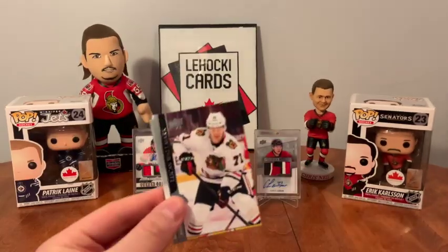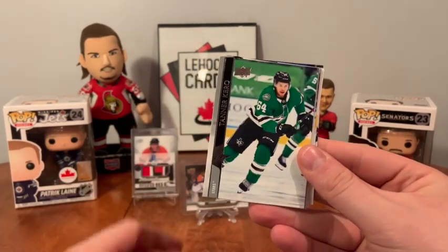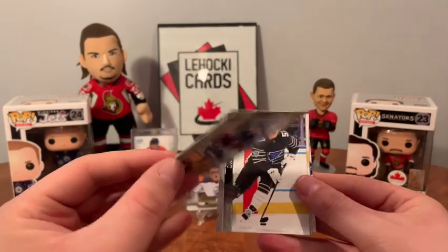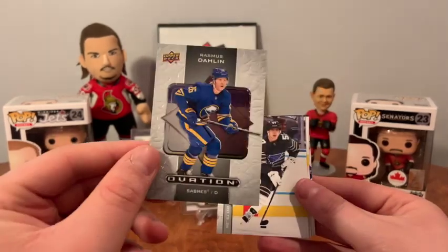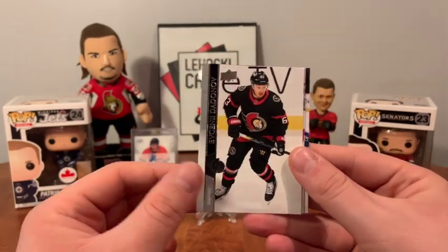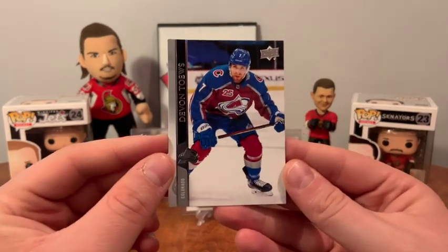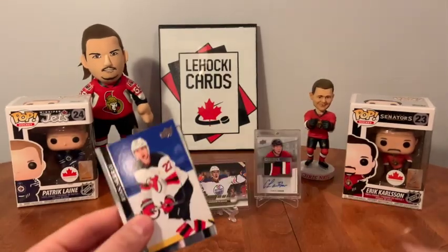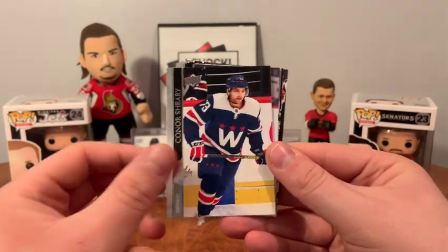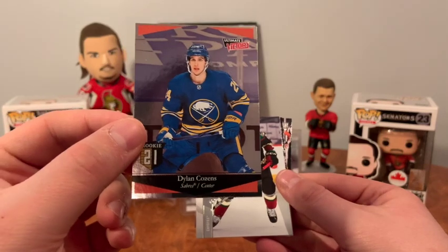Pack number two: Lucas, Zach Whitecloud, Tanner Pearce, an Ovation of Rasmus Dahlin, Ovation David Perron, Evgeni Dadonov, Ryan O'Reilly, Devon Toews, Ryan Murray, Nick Bjugstad, Connor Sheary, and an Ultimate Victory Rookie of Dylan Cozens.